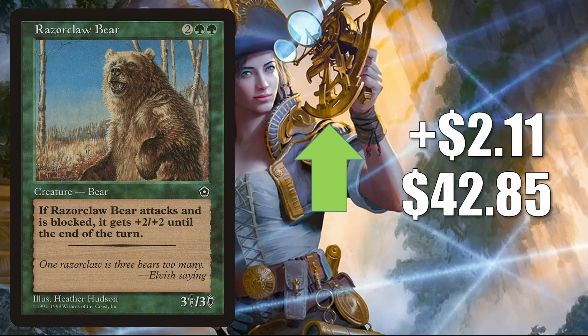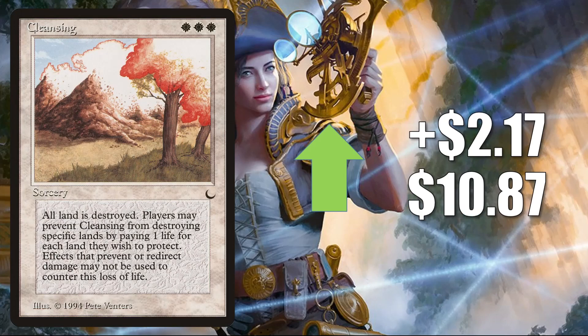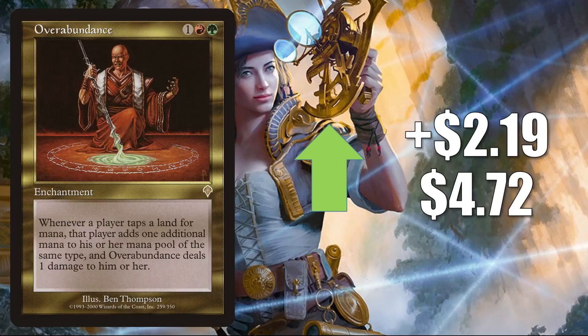Razorclaw Bear from Portal Second Age — again, getting hard to find in good condition — goes up $2.11 to $42.85. You'll find this one in Commander Bear Tribal builds. Cleansing from The Dark goes up $2.17 to $10.87 — on the reserve list. I think here you have an example of a card that hasn't necessarily been bought out yet, but there are players worried that at some point some of these cheaper reserve list cards are going to get bought out and spike, so you see more people gravitating to them. Overabundance up $2.19 to $4.72 — another card getting a push from Yurlok of Scorch Thrash from Commander Legends.